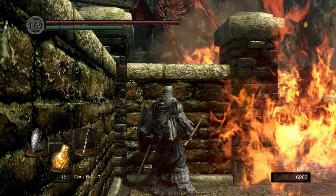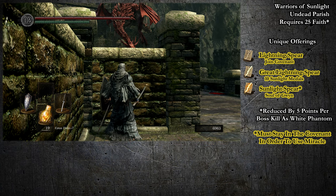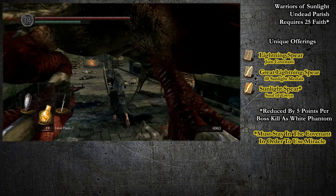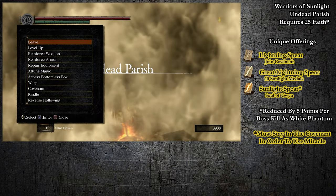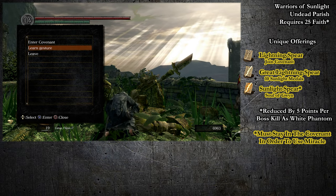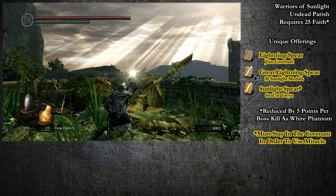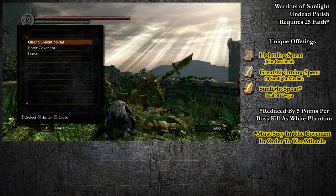Next, let's talk about the Warriors of Sunlight Covenant. In order to join, go to the Hellkite Bridge and wait for the Hellkite Drake to drop down, then run past him and light the bonfire on the other side. One very important thing to note is that this covenant has a Faith Requirement of 25, but you can drop that by five points for every boss you kill with another player using your White Signed Soapstone. So you can kill five bosses with other players as a White Phantom and join this Covenant with zero faith. Upon joining, you'll get the Lightning Spear miracle.